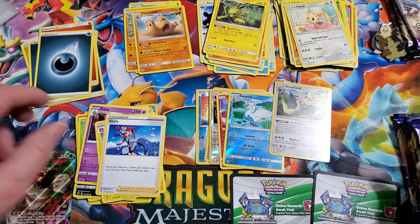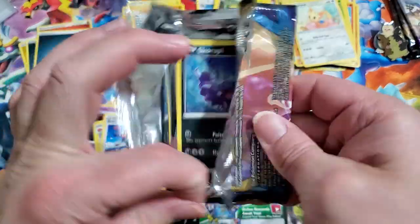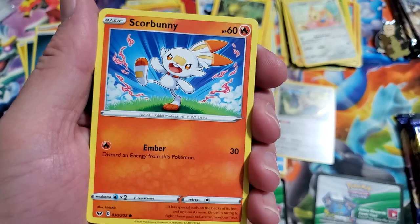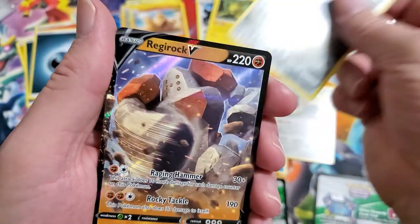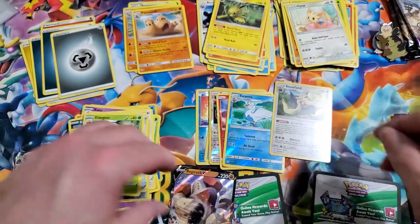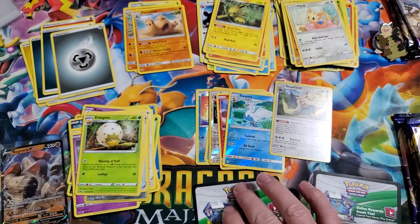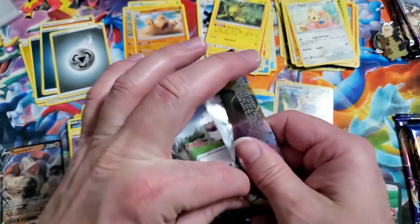Now we're just going into Sword and Shield base sets - got five packs there. I'll open one of these. Skorupi, Hoot-Hoot, Scorbunny, Pikachu, Sinistea, reverse Ponyta, and a Regirock V - wow, another nice pull there. Eldegoss, Gothita, Air Balloon and Power Pad. I'm gonna round that bad boy up and sleeve him up, but I probably already have a dozen of this particular card. He will be going for sale on eBay eventually.